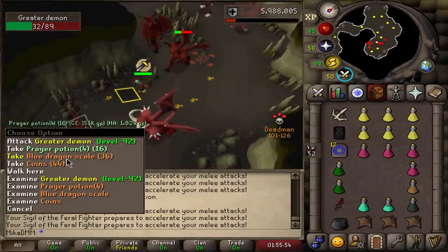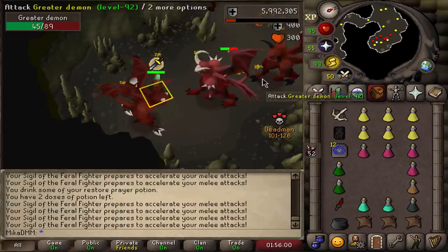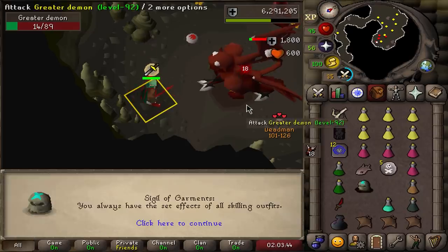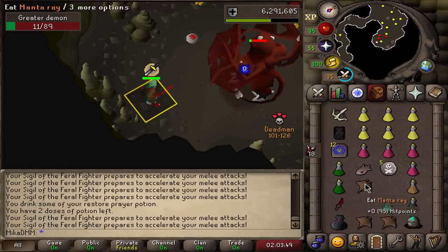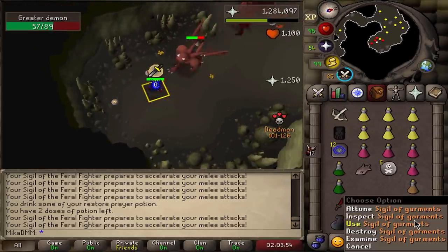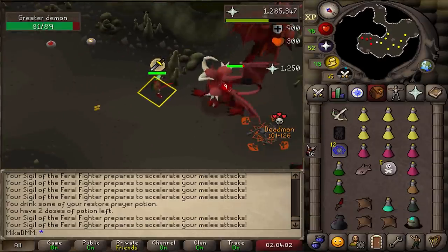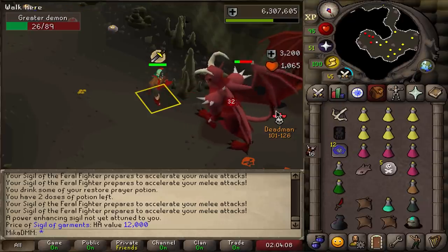16 prayer potions and some blue dragon scales — not a bad supply drop. I was actually running low on prayer potions, so that just means I don't need to buy them. Sigil of garments — I swear I've gotten that one before. This might be the one that gives you all skilling outfits. Not really a sigil you want, especially since it doesn't even work with minnows at the moment — basically completely useless. We'll sell it for 10k or high alch it for 12.